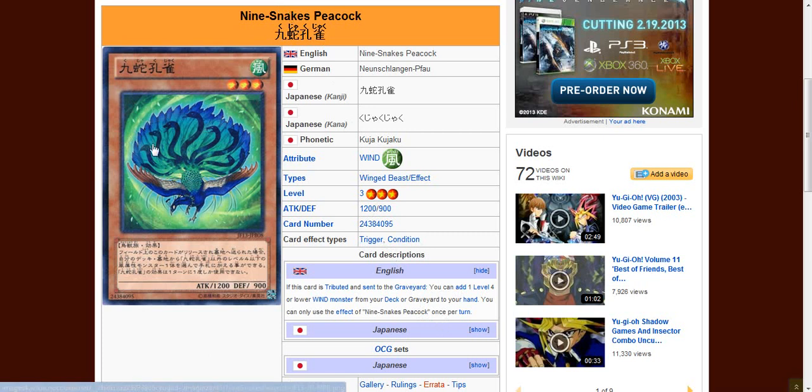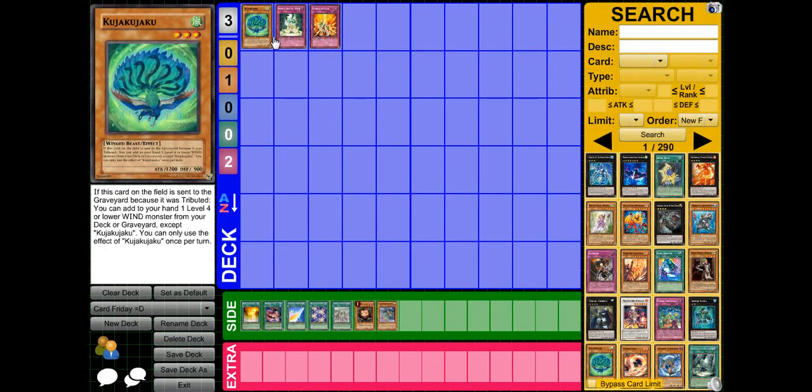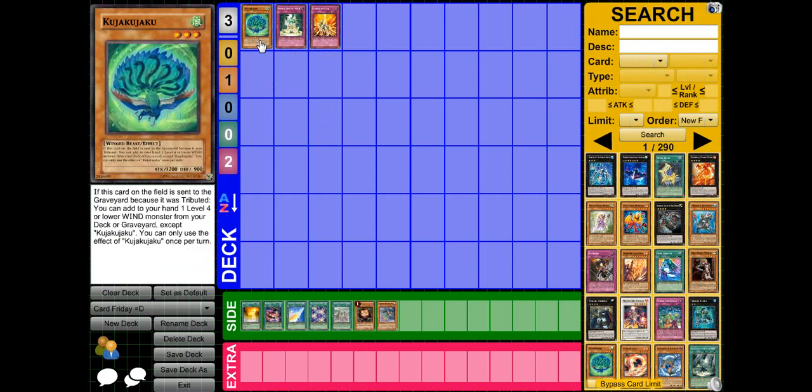So yeah, there's 9 snake heads and 1 peacock. If it was tributed — which means tribute summon, anything — let's jump to Dueling Network real quick. Right here on the screen: if it's tributed, you can search out and add one level 4 wind monster.